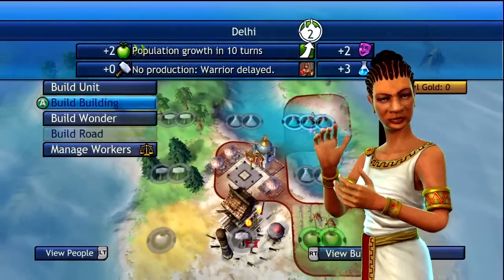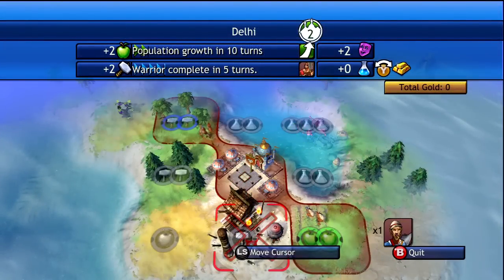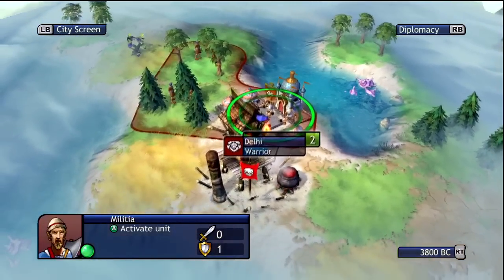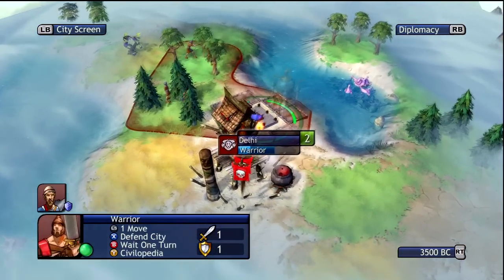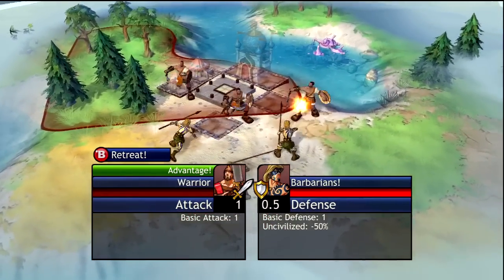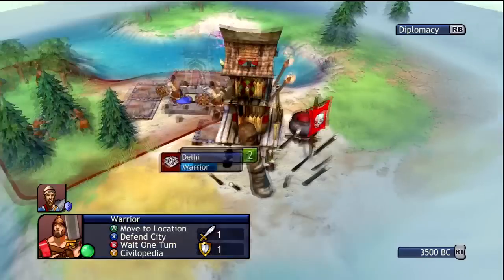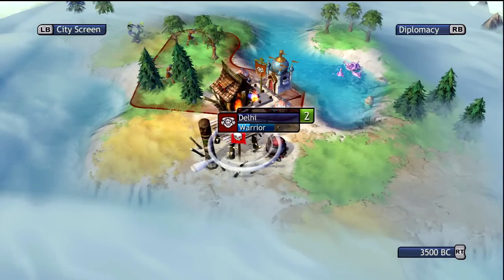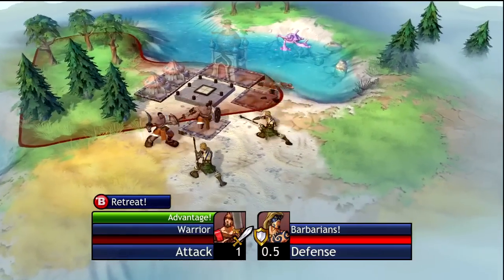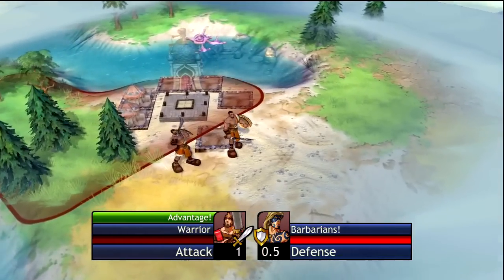First we're going to manage our workers and make sure we have a couple of warriors so we can get rid of those barbarians and also explore the map. Remember, one of the big bonuses for the Indians is early access to all the resources on the map — though that doesn't mean full access, you still need to research the technology. For example, we can use 3 signs in a square instead of only 2, which is always good especially in the early game.